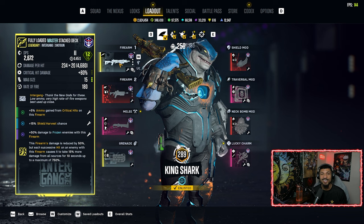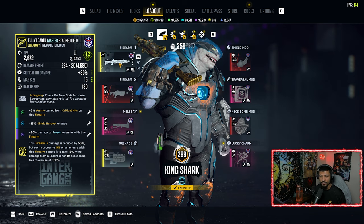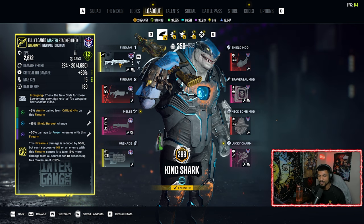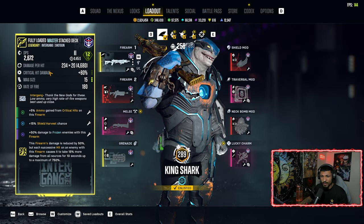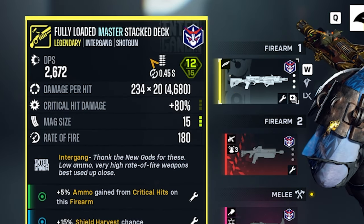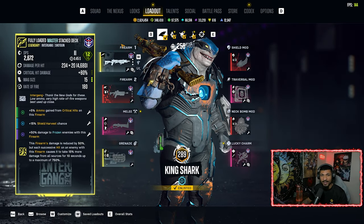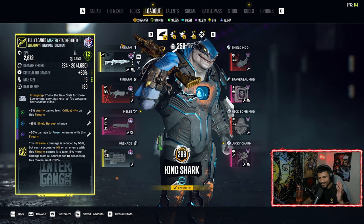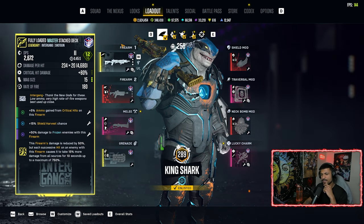Here's the King Shark freeze build. This build is mainly centered around the 'Knock Them Dead' mastery incursion mission — nothing but brutes, so it's brute on brute. Starting out we have the Fully Loaded Master Stack Deck. This is the Inner Gang version — low ammo, very high rate of fire, best used up close. It's a fully auto shotgun, hold your trigger and every shot gives four stacks of that Stack Deck. Next to the Amortech shotgun, rate of fire is way higher than 180.